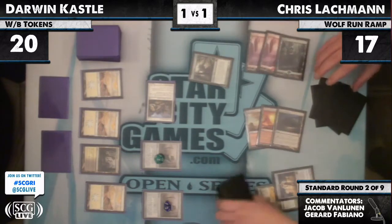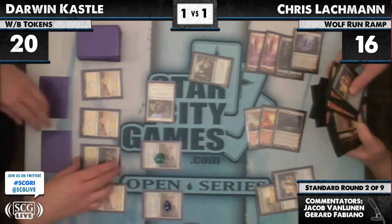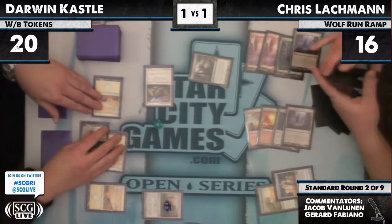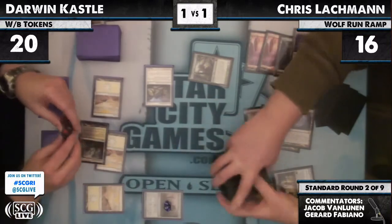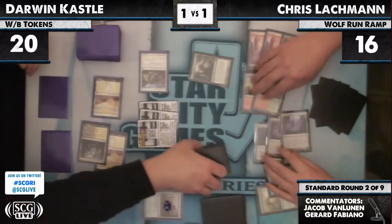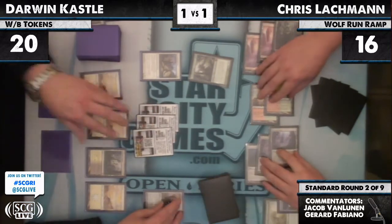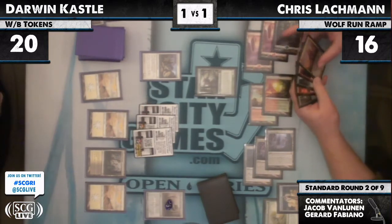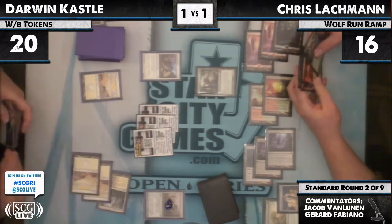This game is looking really good for Lachman — not only does he have Naturalize in hand, but he also has Bonfire of the Damned. He can just clean up whatever ends up happening. Darwin blows one of his Shrines — three tokens come into play — but Lachman's just too high on life. Darwin is going to need land, Oblivion Ring, Intangible Virtue, attack for a bunch. But even then, Lachman will probably still win this game. Not looking good at all for Darwin.